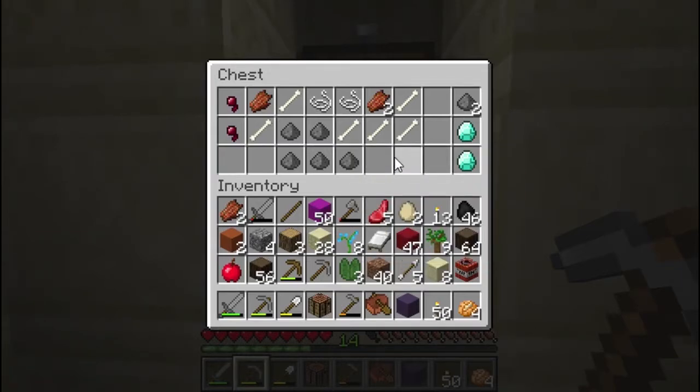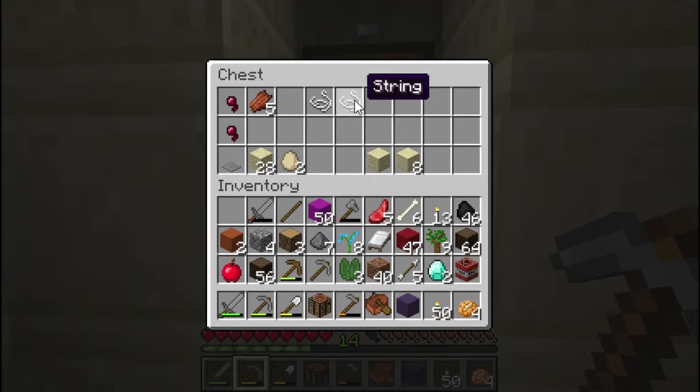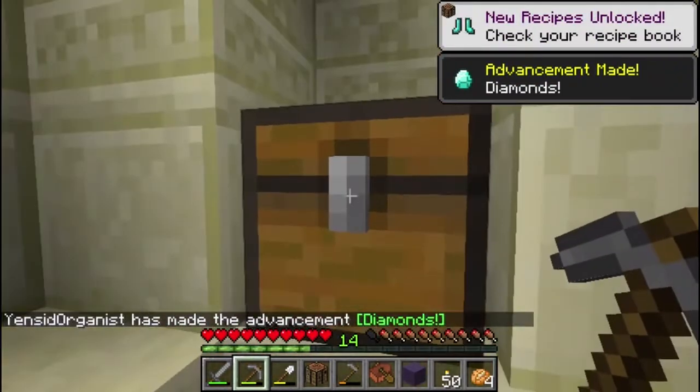We got some good stuff here. We don't need this rotten flesh. We have gunpowder, which is useful. We have bones, which are good. We have diamonds — not enough to do anything with yet, but diamonds can make the best tools and weapons. We've got some string, and spider eyes which I don't need right now. And we made the diamond advancement!